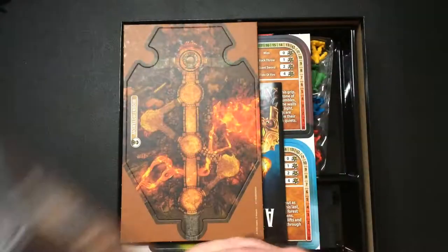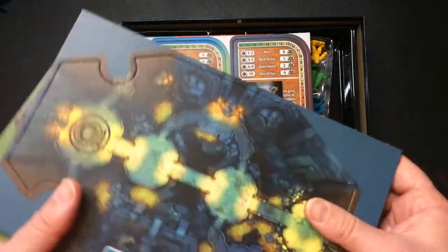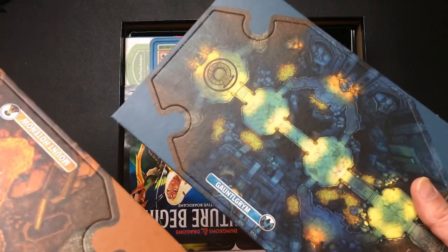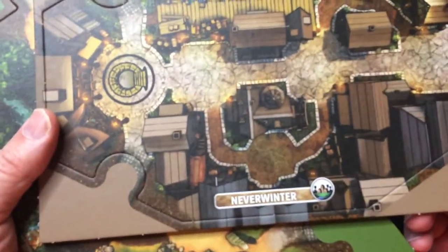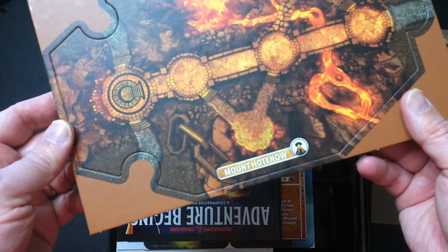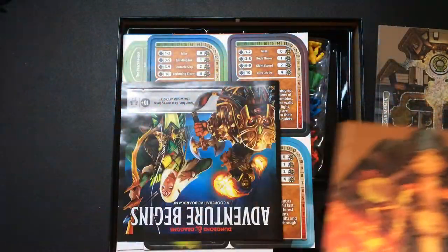I've never played it. I did get a brand new copy — I think it's pretty cheap, it was like 19 bucks off Amazon. These are very sturdy and look pretty cool. We have a Gauntlet Grim. Locations — Neverwinter, a famous D&D location, Neverwinter Wood, Mount Hotenow. These pop out; we'll leave them in for now.